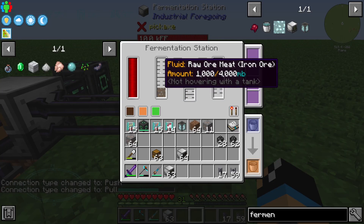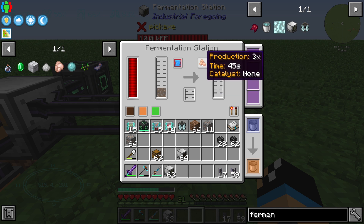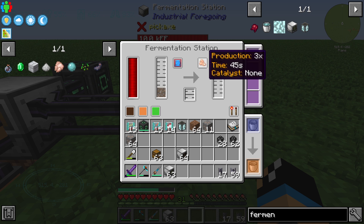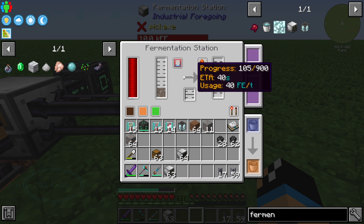We have filled our one bucket of iron ore into the fermentation station. Now we can set it to three times production, so that when one bucket is stored in, the fermentation station will start working.